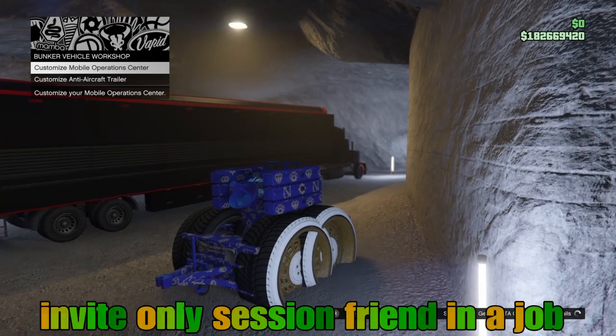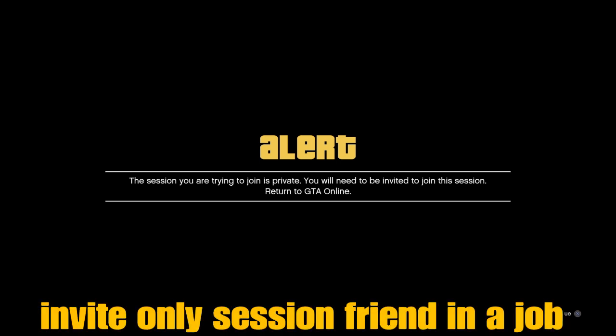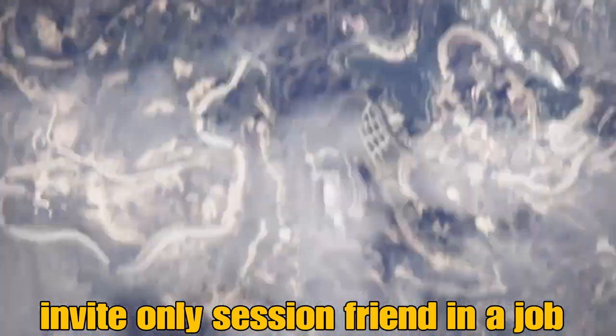From there, I'll join that friend that's in that job that's right here in my session. I'll accept the first alert, then on his private alert, I'll wait 6 seconds. We'll be in the air, and we'll accept this private alert.